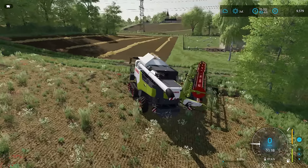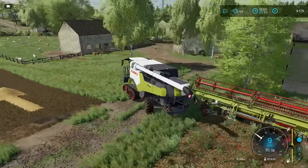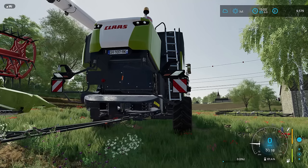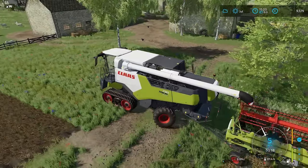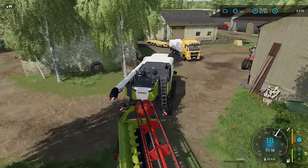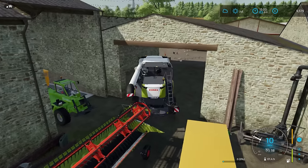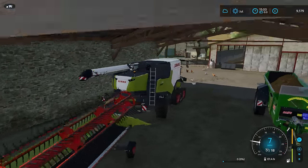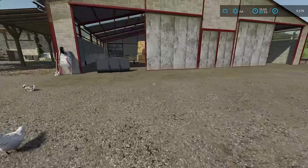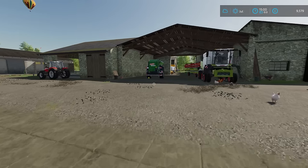I probably should put it back in the shed actually — it doesn't want to just be sitting in the field. Let's spin round here and pop it in the shed. That reminds me: we have manure, we have more manure, and we still have the muck spreader rented. So we should probably spread everything that we have. There's already quite a bit in the spreader, and quite a bit in here as well. We'd better do that after we've done the baling.